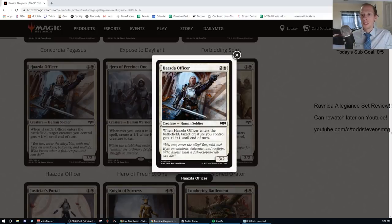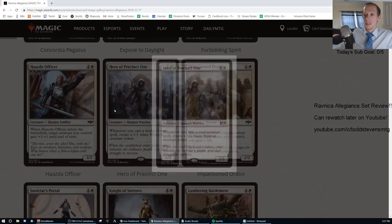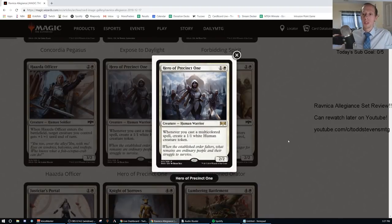Haazda Officer: two generic and one white, common, 3/2. When it enters the battlefield, target creature you control gets +1/+1 until end of turn. That's an F. A lot of the power in Ravnica Allegiance is in the multicolor cards — the single color commons are going to have a lot of Fs.